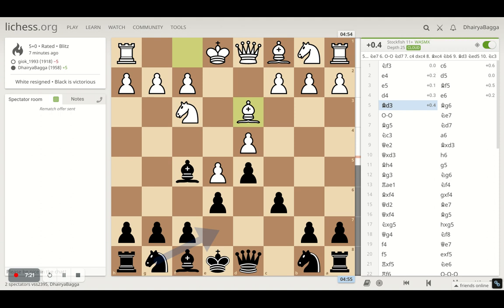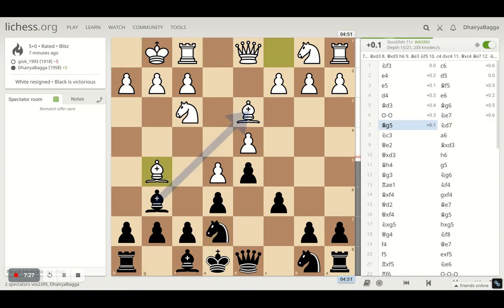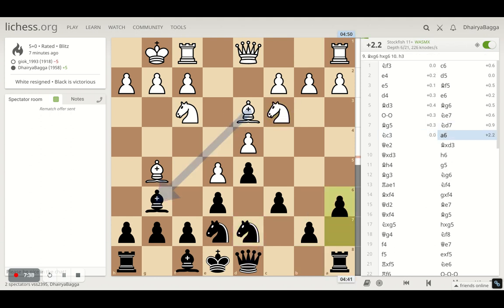He offers bishop for an exchange, I get the bishop back on g6. And then developing the knight on e7 was perfect — he tries to pin the knight, I'm okay with the pin. So I develop the other knight to d7. He develops his knight to c3. And then I move a6.